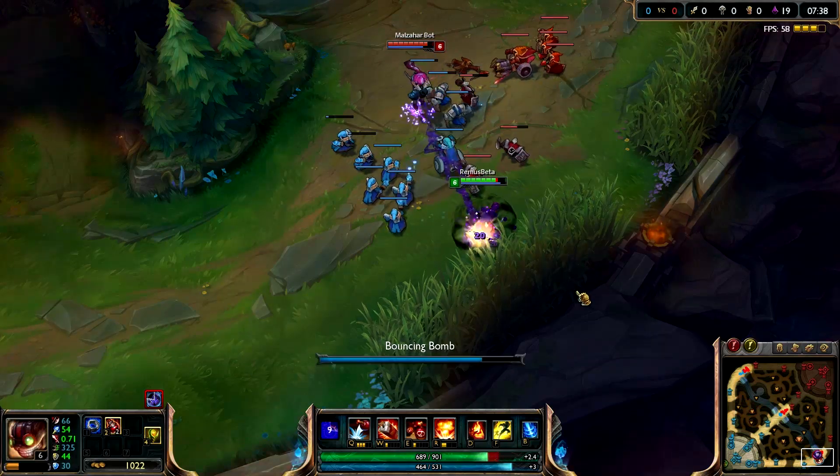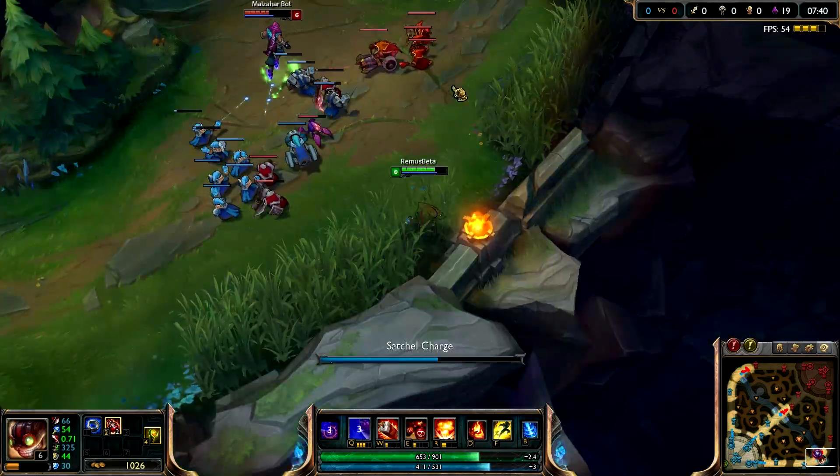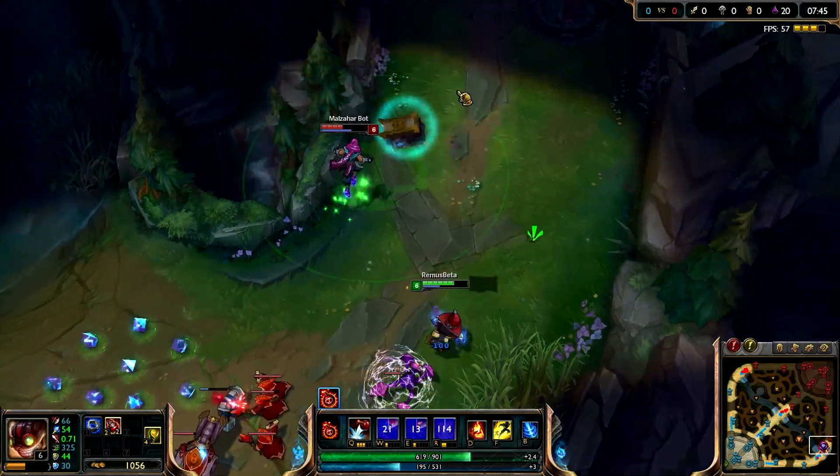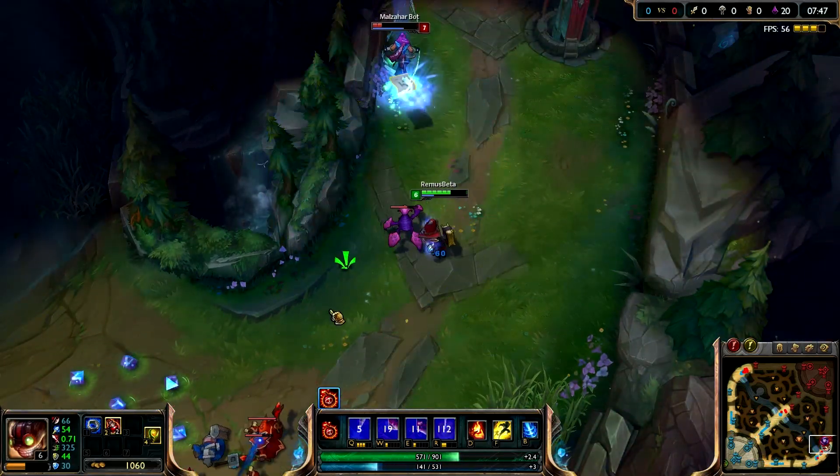So take a look at all the abilities and how awesome they look. That was the auto-attack and the passive, the Q, that's the W, and look at the E — how amazing it looks, really awesome how it forms into those elements over there. And the ultimate as well.